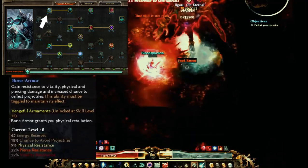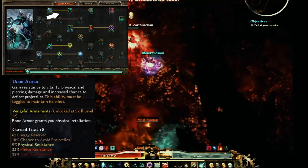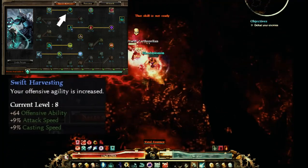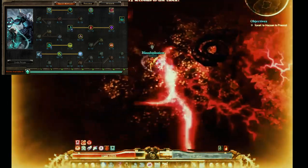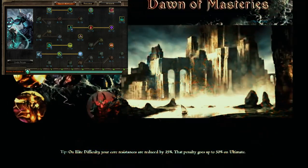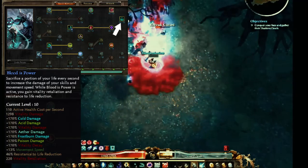Just to go over the buffs we have up: we got Bone Armor which gives resistances and avoiding projectiles, as well as casting speed and offensive ability from Swift Harvesting. We have Blood is Power, which is a hefty chunk of vitality damage and poison, as well as move speed. It costs health per second, but that's really not a problem.